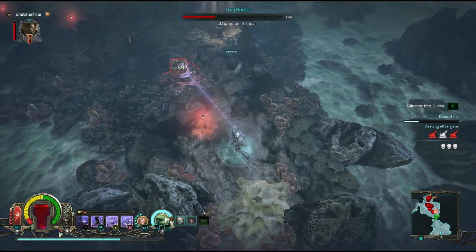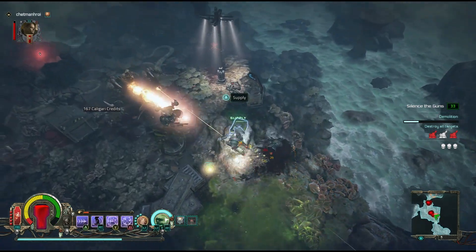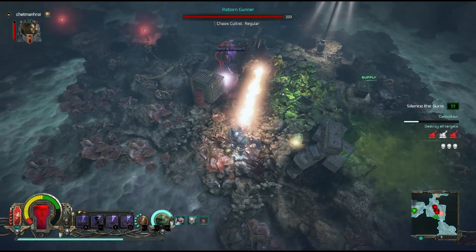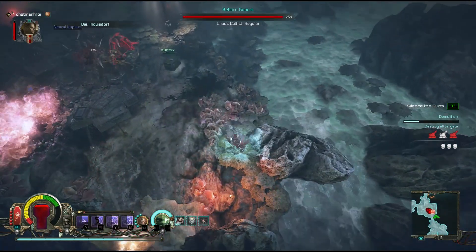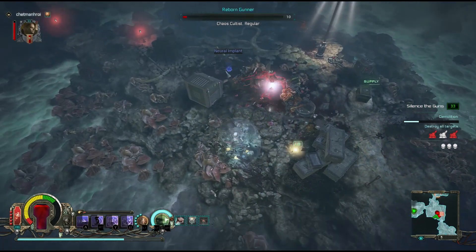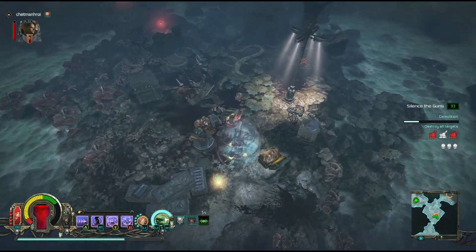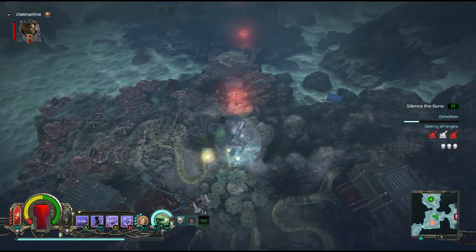This mission isn't quite as interesting as the one against the Eldar. I'm curious — if you play more of the non-story missions, will you fight against some of the other races, like the greenskins or anything? I'm not sure. If you know the answer to that, go ahead and leave a comment. I think it would be interesting to find different enemy types.